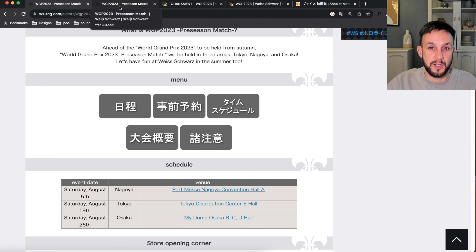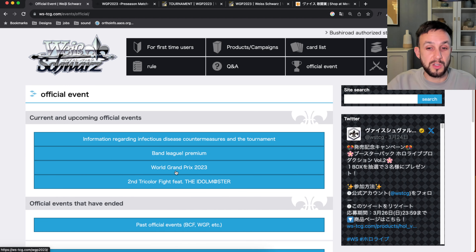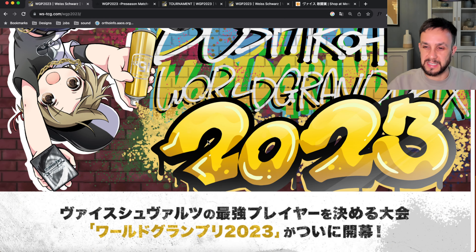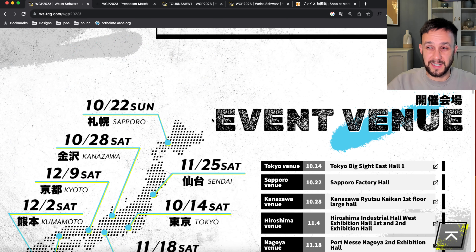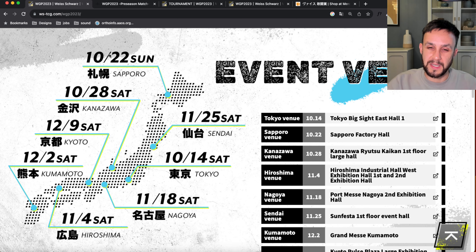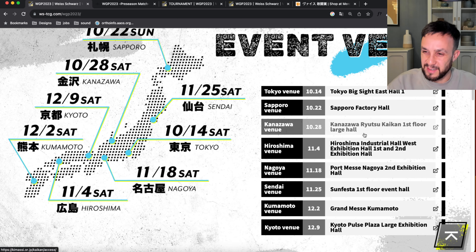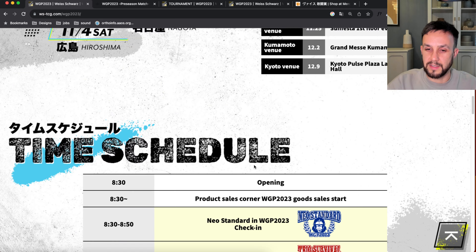There is another event where this card will also be awarded. Going back to official events and looking at current and upcoming events, we have the World Grand Prix 2023. The site has a really modern look with animations — very surprising for a Japanese site. This is the WGP 2023 event and it's held at a lot more locations: we've got eight events across eight locations.